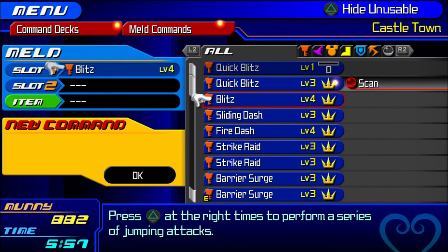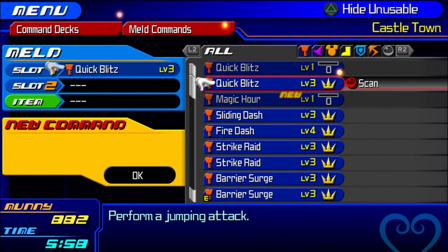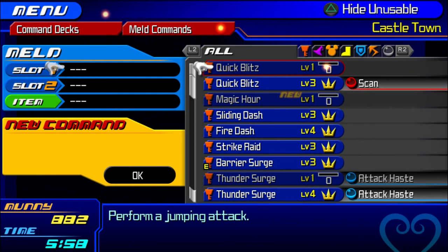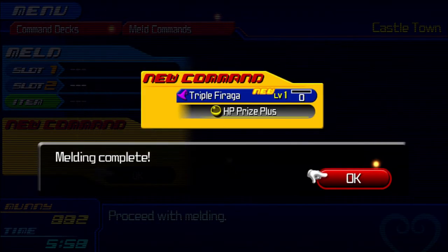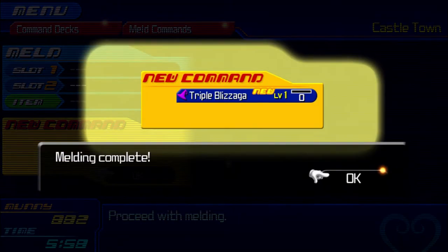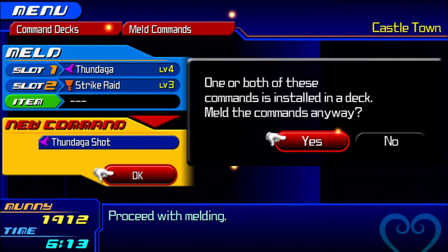Aqua's first exclusive ability is Magic Hour: mix a Blitz and a Zero Graviga. Aqua's next move is Wishing Edge: you need a Barrier Surge plus a Strike Raid. Next we have Triple Firaga: you want a Firaga and a Fira or another Firaga — both work; using a Fira costs less. Basically the exact same move but for Blizzard is Triple Blizzaga. Our next one is Thunder Surge Sharp: you want a Thundaga and a Strike Raid to make that.